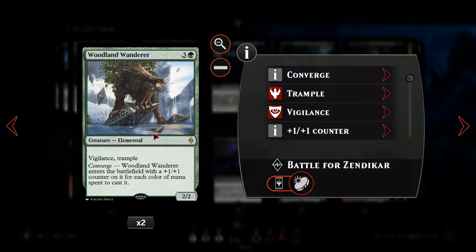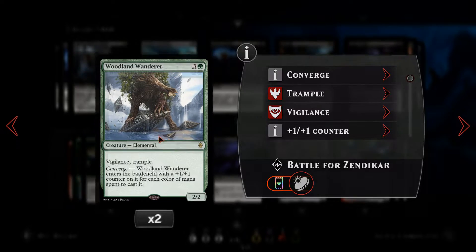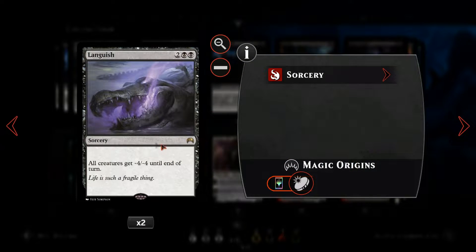We've got Woodland Wanderer. The reason this is in the deck is mostly because it's converged. So almost always on turn four we're playing this as a 6/6 vigilance trample creature, which is pretty fantastic. Then we've got Languish, the next of our sweepers — a four-mana double-black sorcery where we get to sweep the board for minus-four.